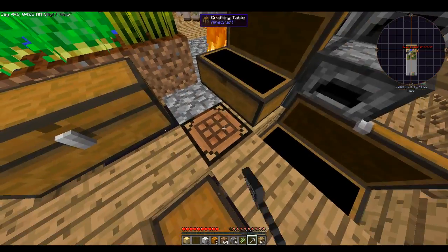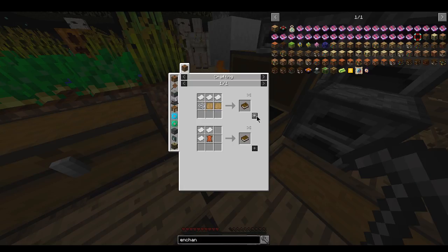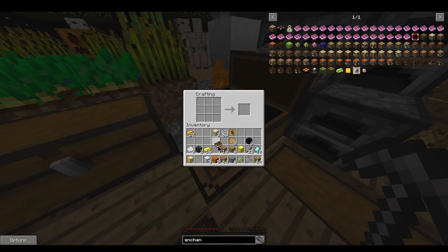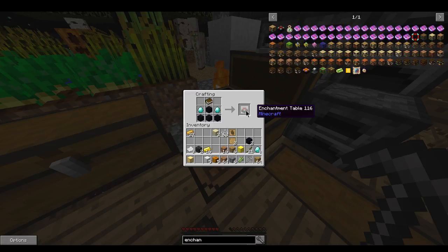It's a blank pattern — I need string. Okay, look at items — there's our book. Okay, we should have everything for the table. Add items, add items — there it is! We are now enchanting.